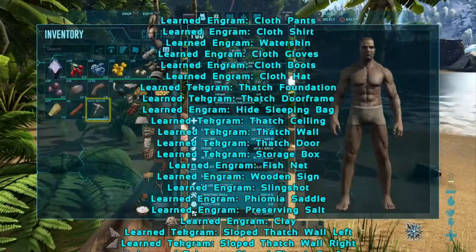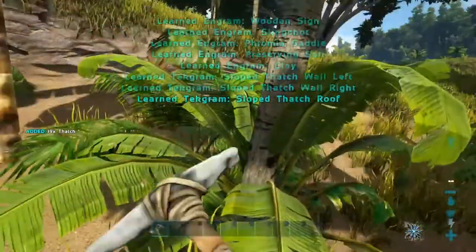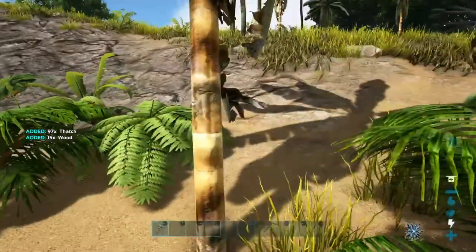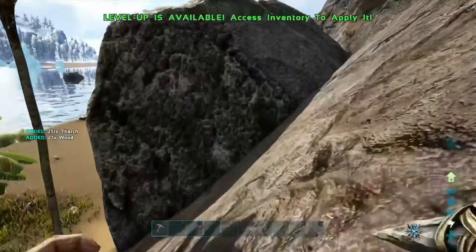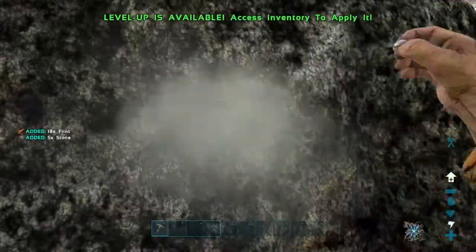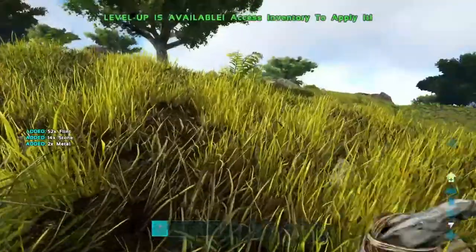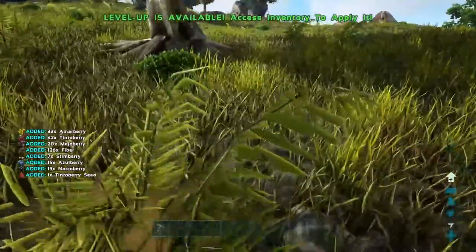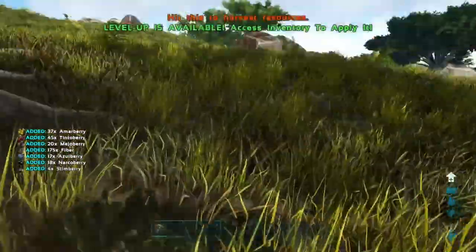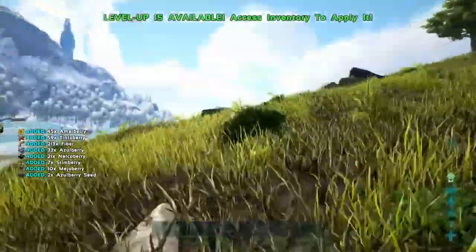Engrams auto-unlock besides tech. Let's see how it is with the tool. One to two hits for trees, and a few for rocks of course. I've just made some cool little changes like that just to speed up things. The rates aren't ridiculously boosted, but you can harvest things faster — just little quality of life things.